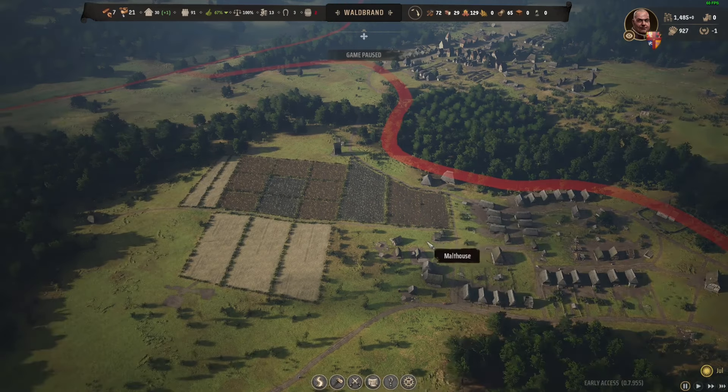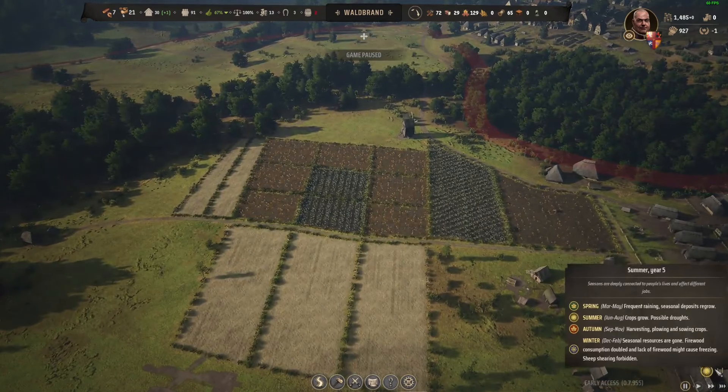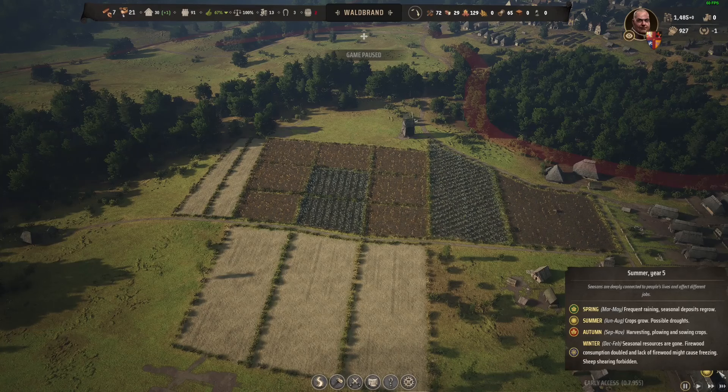If you happen to miss the harvesting, ploughing and sowing in autumn — because winter hit or you forgot about it — you can build new fields over winter to get them ready for spring. Your farmers and oxen will plough the fields come March, starting between March and May, and they will sow them then. The crops get to grow over summer, and once you get to September or October, you can harvest.